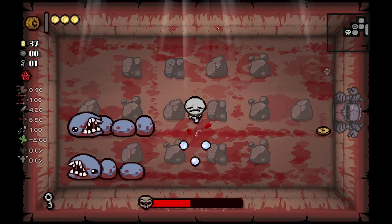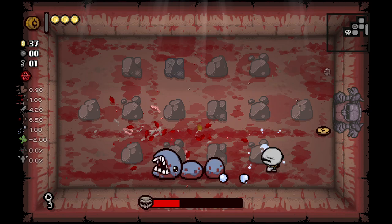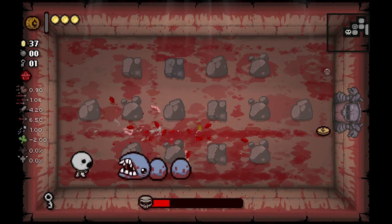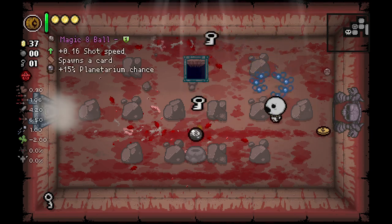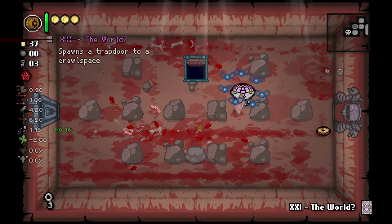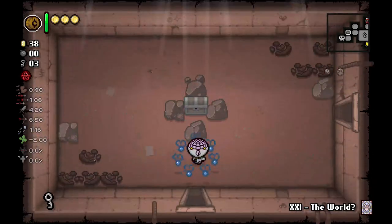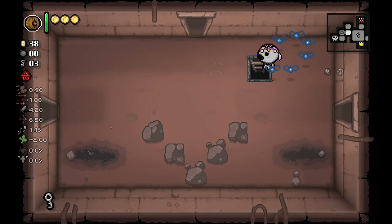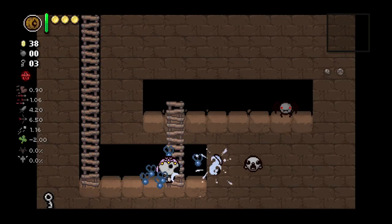We have more opportunities for that on future floors with more pennies laying around. Nothing wrong with leaving this floor with 37 cents. We did get the tinted rock to break, so that's pretty sweet — a free tinted rock exploration. We're gonna use our trapdoor. I love trapdoors in this game. A spider bite is an insane one.